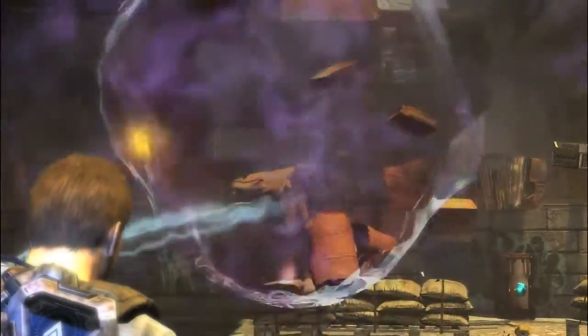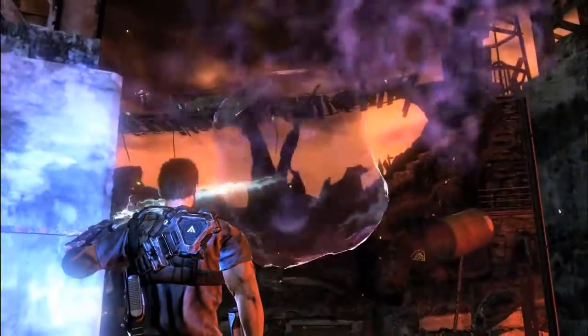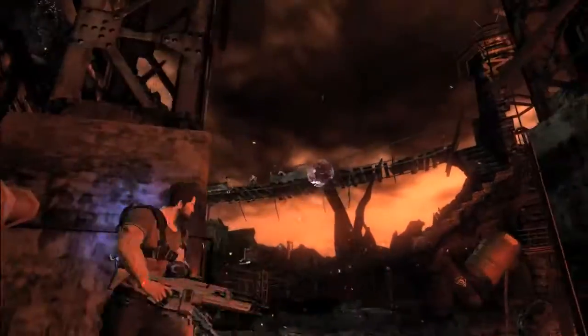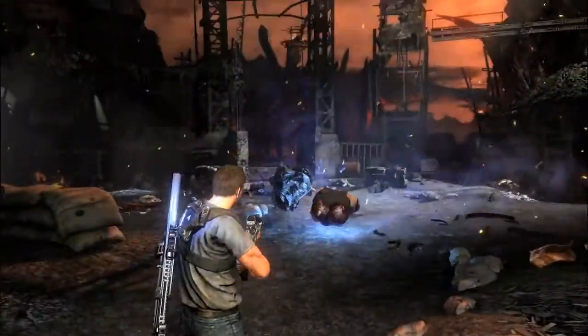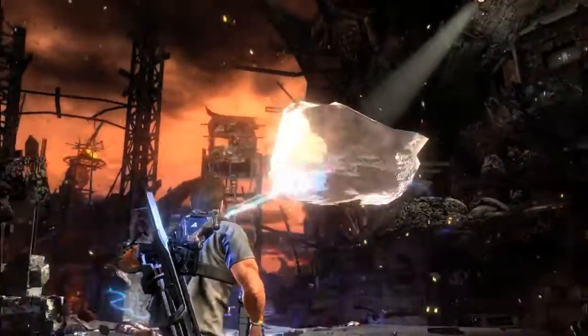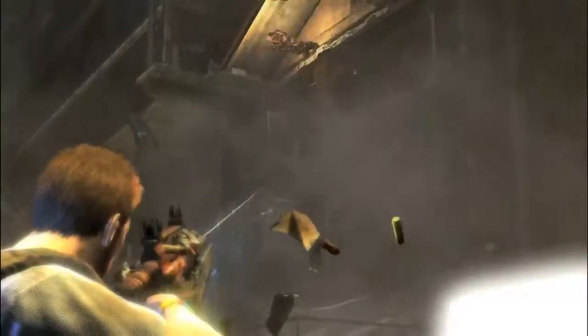Here's another really cool thing — the destructive environments included in the world of Inversion. For example, there might be a sniper tower. Instead of trying to take him out traditionally with your gun, you can look around your environment and use your grab link device to pick up various objects and throw them at the tower, potentially bringing the entire structure down and making the battle a lot easier.